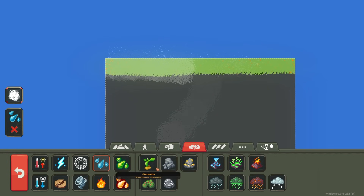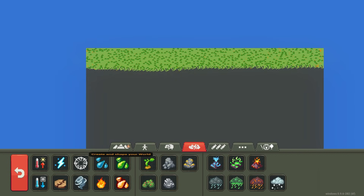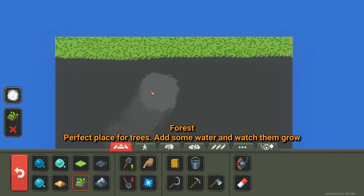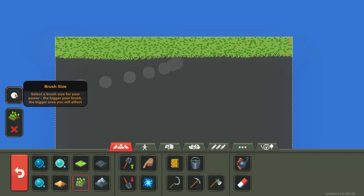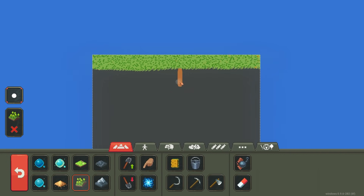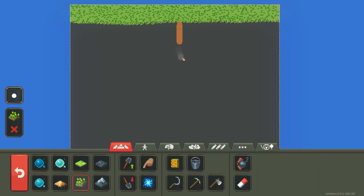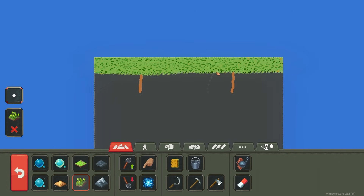Now we're gonna put a ton of bushes up here — this is where they're gonna get their food. And then I'm gonna use a forest to make the tunnels, since they really need wood to build. So we're doing one little tunnel — actually, hold on, I've come up with an idea.